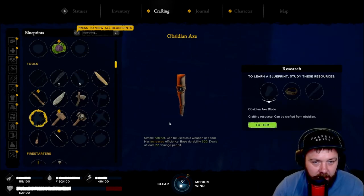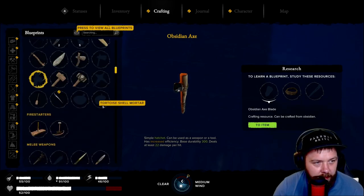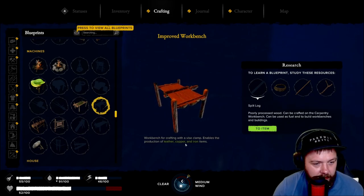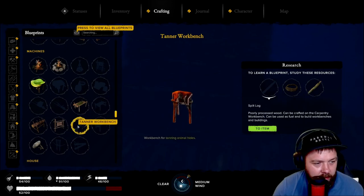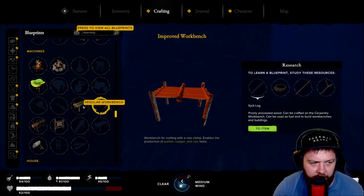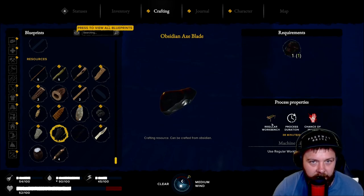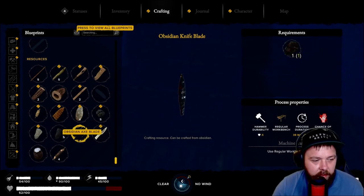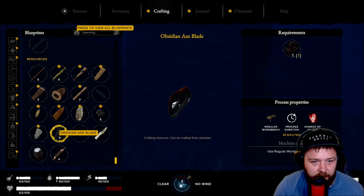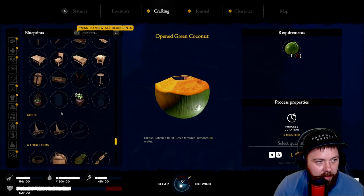We've got an obsidian shard - let's see what tools we can create with obsidian. We've got an obsidian axe which we could potentially make. It can be crafted on the carbon tree workbench. Let's look at the obsidian axe blade on the regular workbench - we need a bit of obsidian and a knife blade. Do we get an obsidian axe blade or an obsidian spear? I think we should go for the obsidian axe blade.